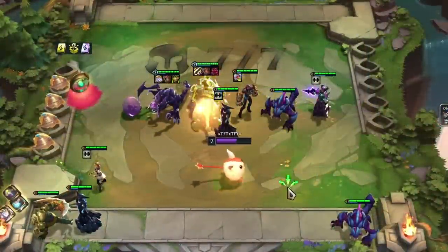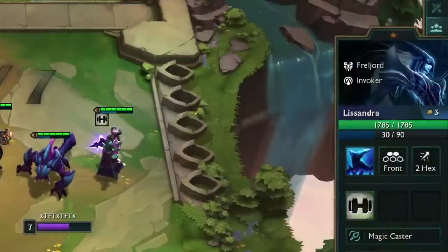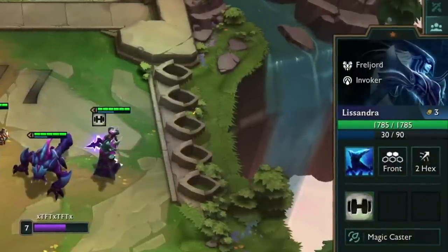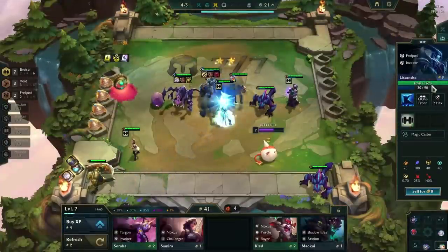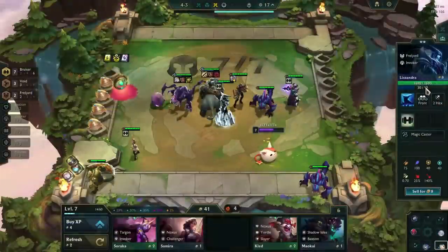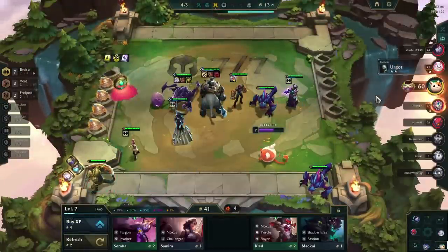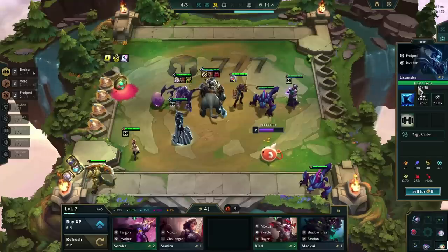This Lissandra has a bruiser emblem with 6 bruisers activated. She currently has 1785 HP. After I upgrade her to 2-star, her HP drops to 1690. Her new HP value is simply her base plus the 150 from the emblem and the bonus 100 from the bruiser trait.